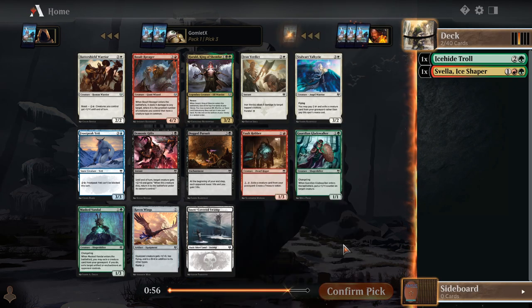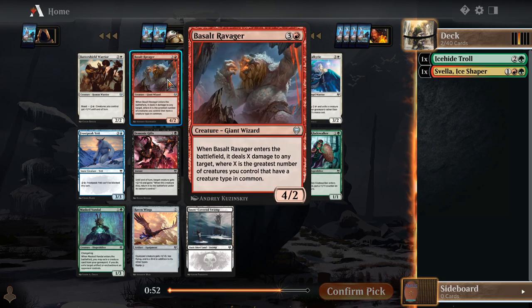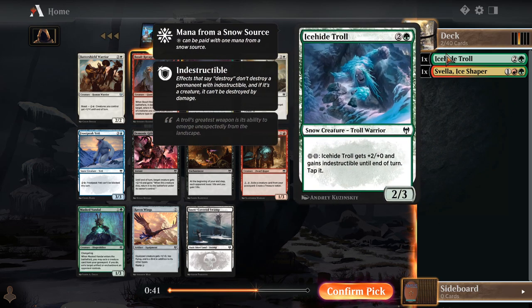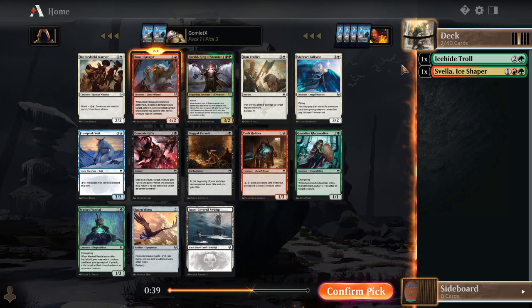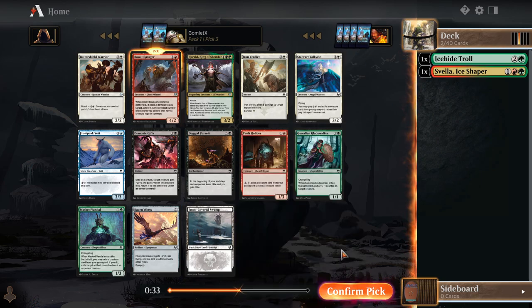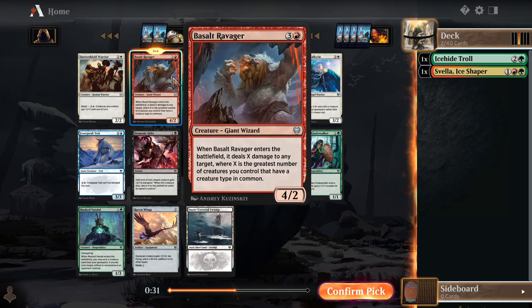Take any snow dual lands pretty highly, so maybe we can do that kind of stuff. I do love me a Basalt Ravager — I think I'm going to scoop that up here. Although if this were like a red-green snow dual, or any green-based snow dual, like green-blue or green-white, I think I'd scoop that up. Now that we have an Ice-Hide Troll, we could try to definitely push into the snow strategy. But seeing as it's just a black snow source, I think I'm cool just taking Basalt Ravager here.